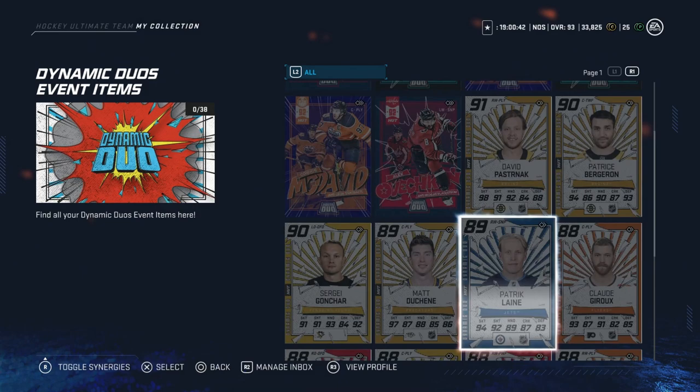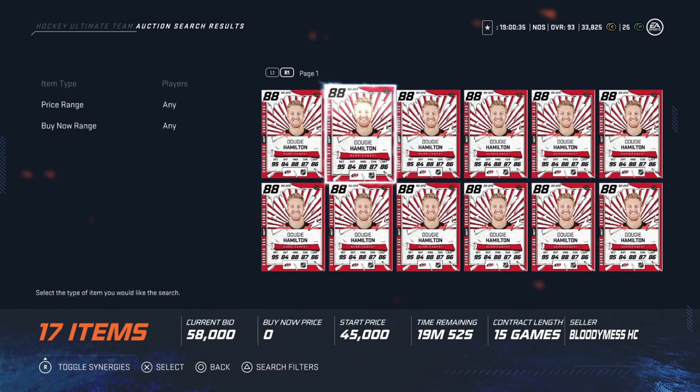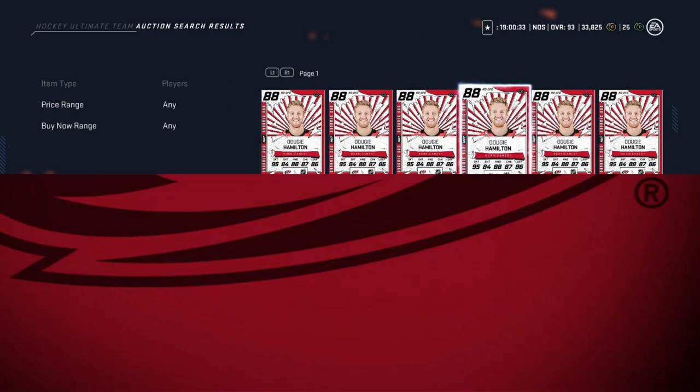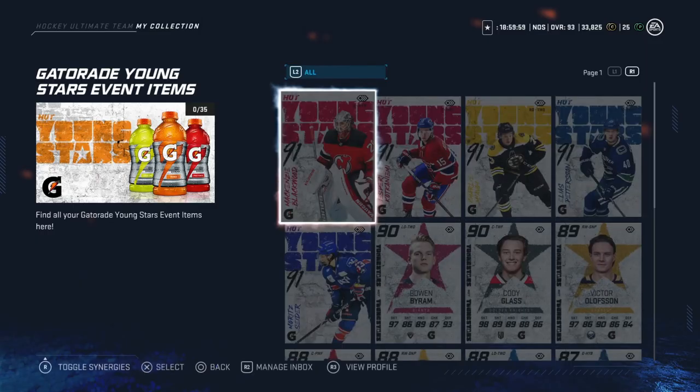First in the 50-100k range is the 88 Dougie Hamilton — I use this card on my stack team. Getting him for under 100k now and dropping. He's a unit: 6'6", 210 pounds, two-timer. Speed at 95, 96 acceleration, 95 agility and balance; slap shot at 89 power with the one-timer synergy; offensive awareness at 95. This guy absolutely throws pucks in the net — a great buy at that price range.